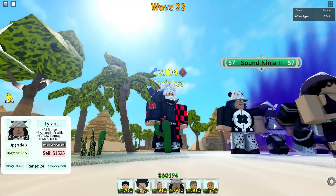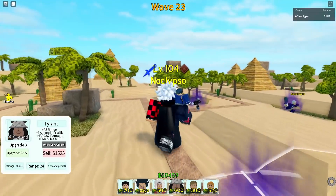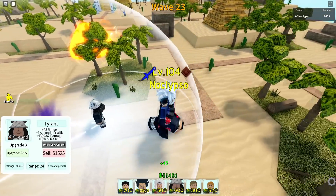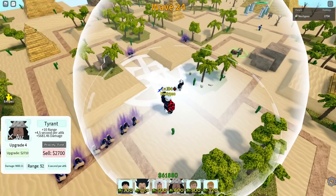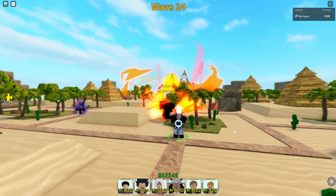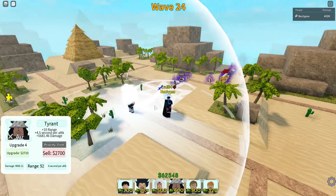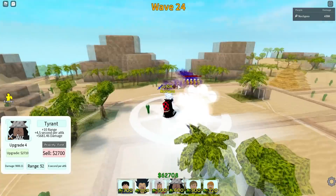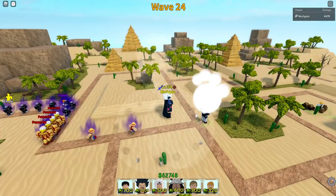This guy might actually be a solid story mode unit. His next upgrade costs 2350, giving him 28 plus range, one plus on attack, 4399 damage, and pad shock. Let me see that skill — he condenses energy and shoots it out, and wow, his AOE circle is gigantic.